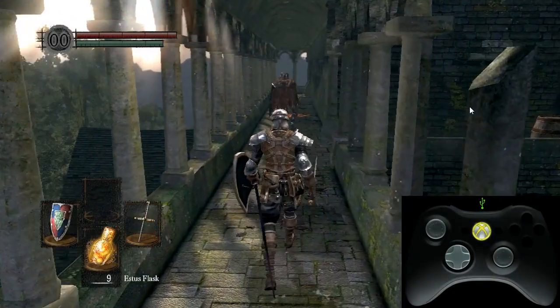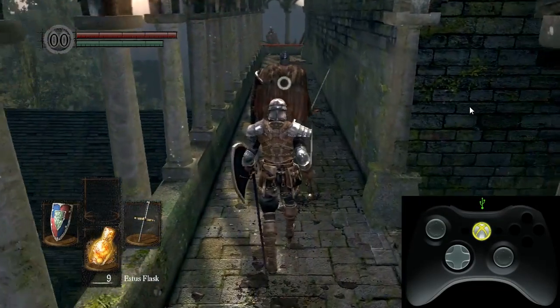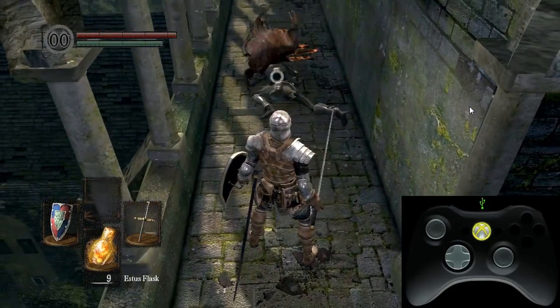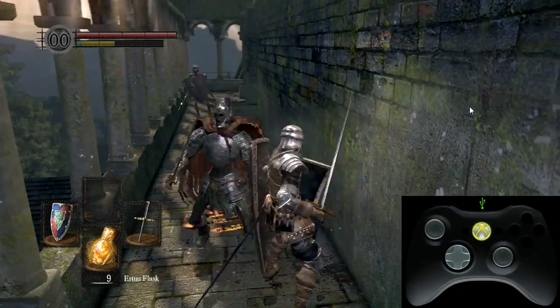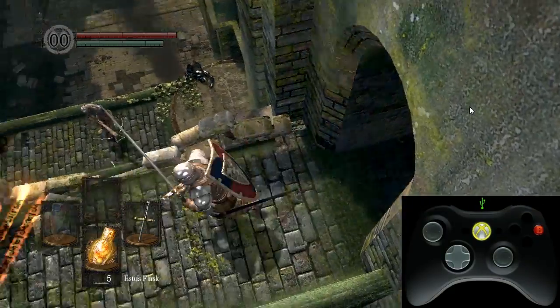When the game recognizes my inputs during my current animation, I am in an active input window. In my opinion, input windows are the backbone of responsive and deep player mechanics. Dark Souls exclusively uses one type of input window: the press buffer. The press buffer listens for a press input when it is active, but only transitions to a new state at the end of its duration.